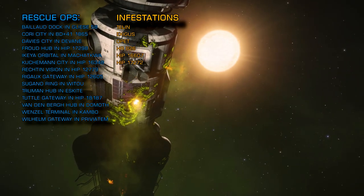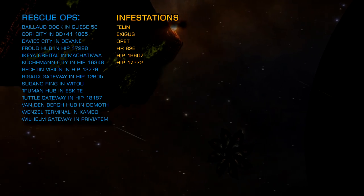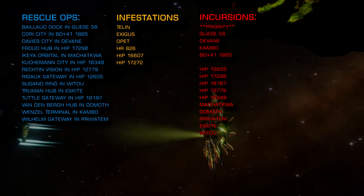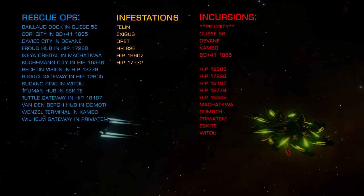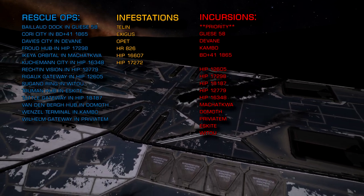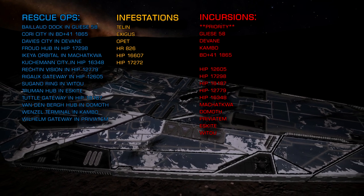For the more hardcore combat zone encounters, the following systems are under Thargoid incursion right now and will have combat zones that offer both scouts and larger Thargoid vessels. With the assistance of the AXI, these systems are now presented in priority order: Gliese 58, Devane, Cambo, BD Plus 41 1865, HIP 12605, HIP 17298, HIP 18187, HIP 12779, HIP 16348, Machatqua, Domof, Previatem, Eskite, and Wittow.